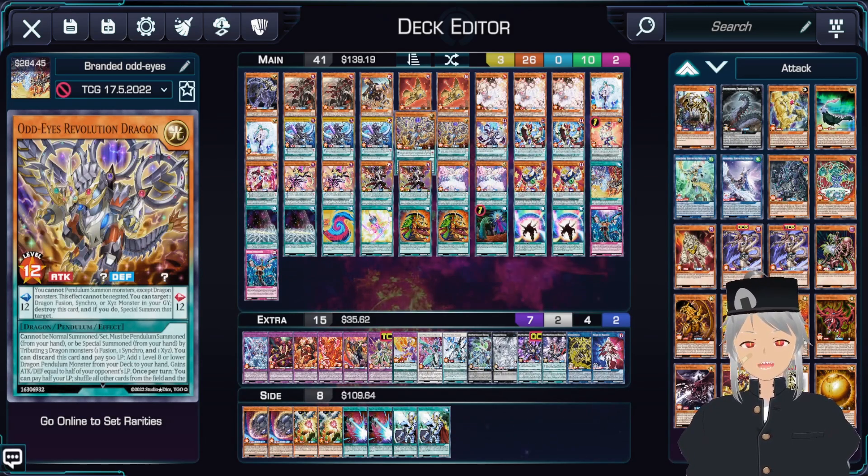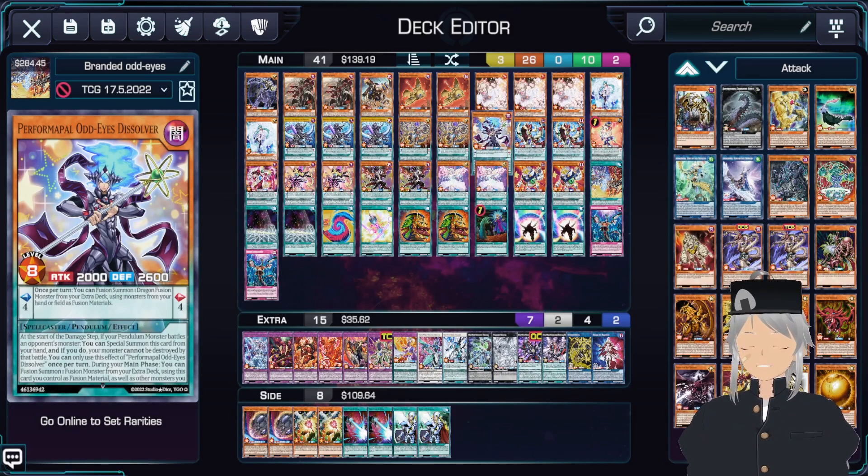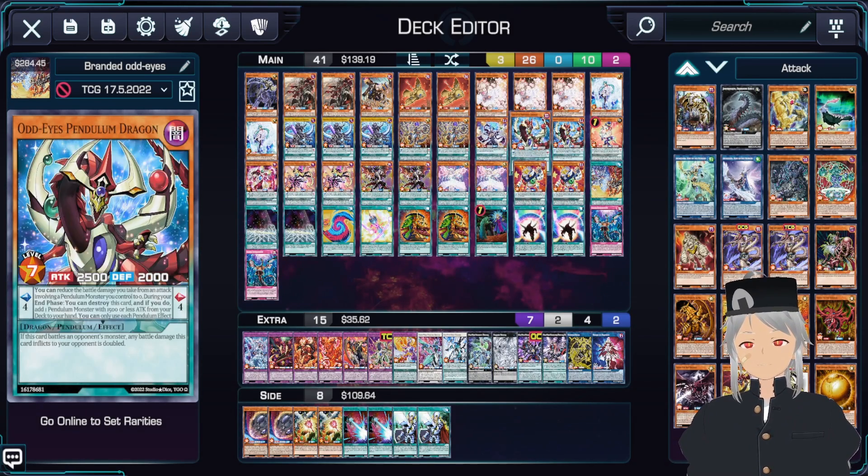Next up, we'll play two copies of Odd Eyes Revolution. This is basically your searcher for any and all Odd Eyes pieces — basically any Odd Eyes Dragon. Next up, we'll play one copy of Dissolver. Dissolver will also go into your fusions with two copies of Odd Eyes Pendulum Dragon. It's able to do a lot more than your standard Arc Pendulum, and it's something you want out on the field and also use as material for Fusion Summoning or Xyz Summoning.